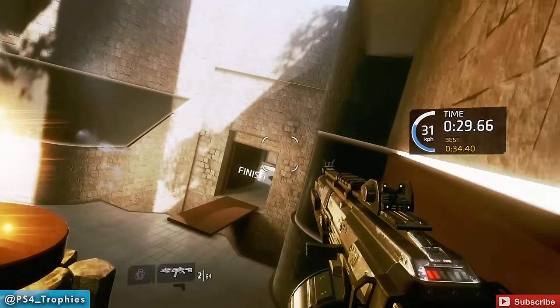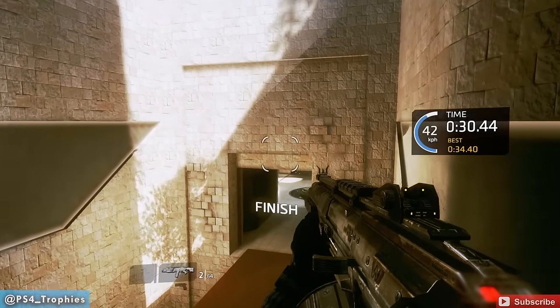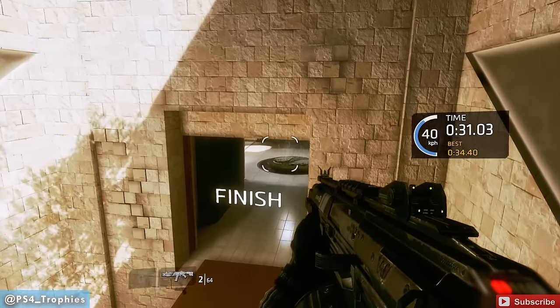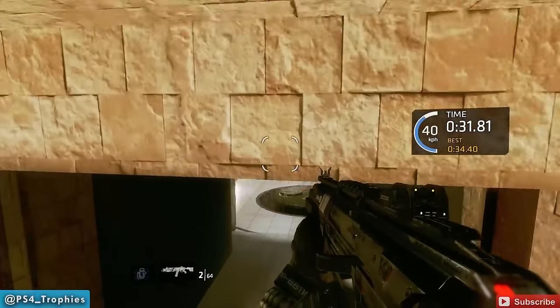Now we're going to use a set of double jumps to get to the finish. We're going to jump, and then as we get to the bottom of our jump, we're going to jump again and give us a little push forward — allowing us to cross the finish line in 32.10 seconds.